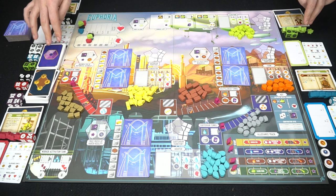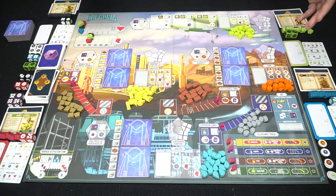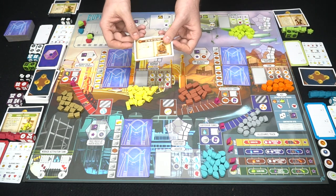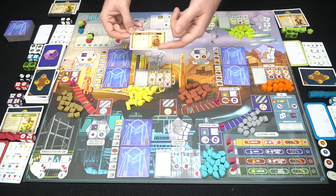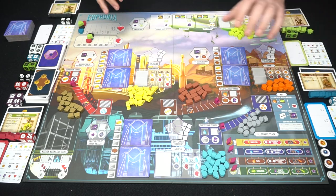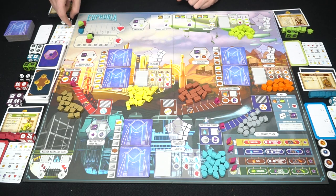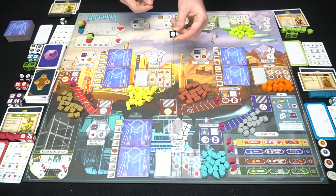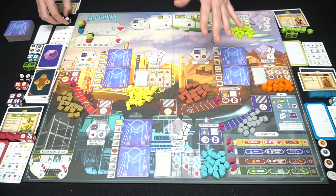Everybody else has rolled their dice and chosen their recruits, setting one face down and one face up. The face-up ones are active recruits, and these are abilities you can use throughout the game. For instance, one says whenever you place a worker on the farm with no resources, also gain one water. The oldest player goes first, and it goes clockwise from there. You're going to be able to place these dice — after rolling, they're locked until placed.